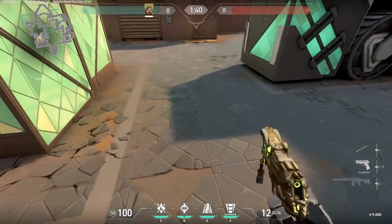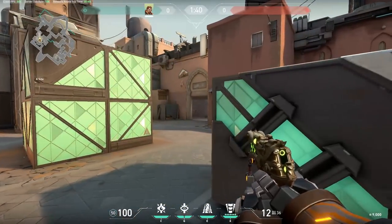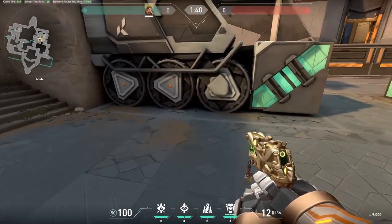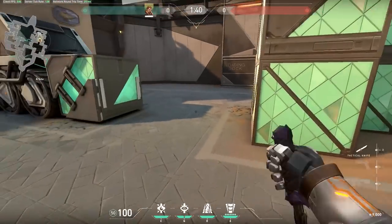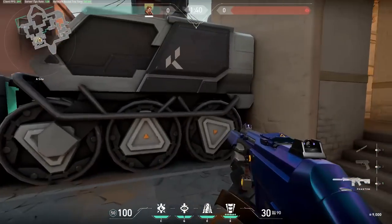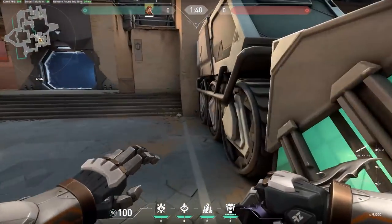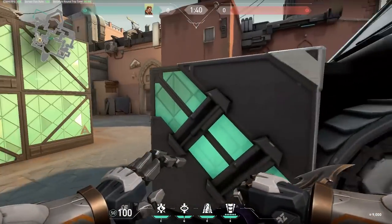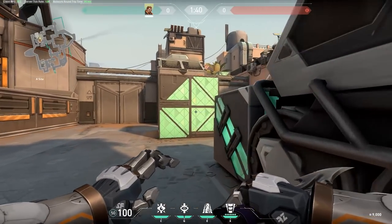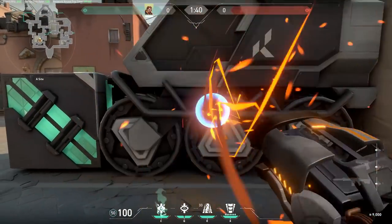Let's jump into a custom match on Bind. Let's give a quick scenario - say this part is smoked and this part is smoked, and the enemies have pushed onto site. You can hear the bomb plant so you'll know it's somewhere behind truck or it's going to be default. Since you're still over here and the enemies haven't pushed out onto this side, you can use your Aftershock to try and get an easy kill on the guy planting. You should try to combine it with your Fault Line.